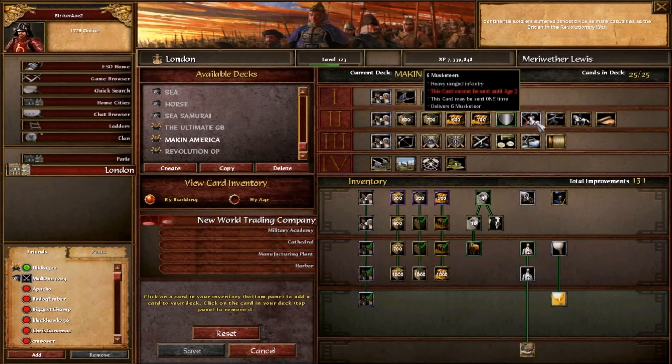This is a pretty standard British deck. No matter what nation you're playing, you're gonna want to have at least one military card in case of a strong rush so you can send out units in defense. You'll want a musketeer shipment just in case you really need units to defend — musketeers are good versus cavalry, so if he goes cavalry early you can send them out. They're decent versus infantry too, good all-around especially in age 1 or age 2.